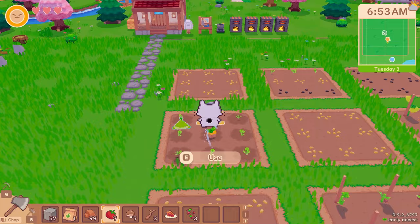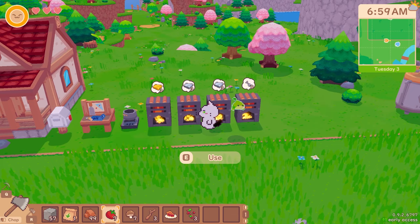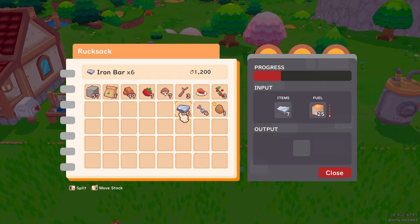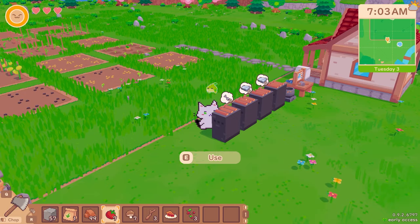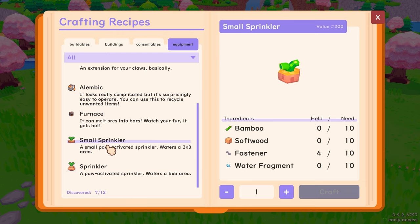It's got a sprinkler on it. I could do with either getting more money or getting more of these fasteners together, and once I've done that I can make my own. I might be making a larger sprinkler rather than a smaller one because I think the larger ones are slightly more efficient. A sprinkler — which is a 5x5 — will take ten fasteners, and a small sprinkler will also take ten fasteners. So it makes way more sense for me to make a bigger field and have a bigger sprinkler in it.